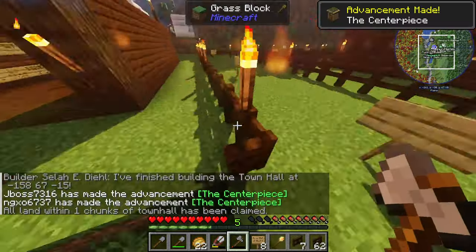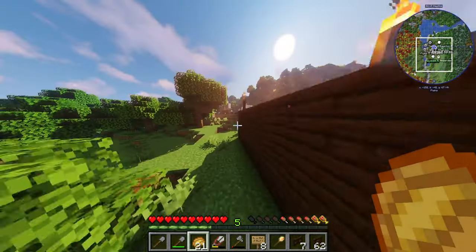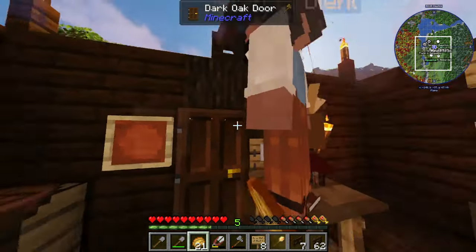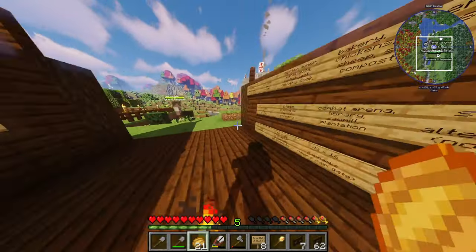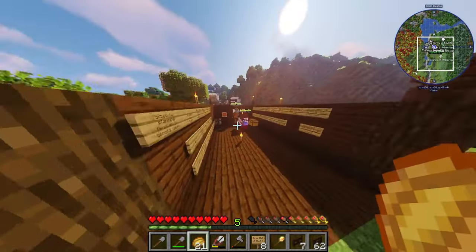All right, we need a forester. Should we upgrade the builder's hut? Is she trying to build the forester again? Did I get to it in here? You just need to require resources.